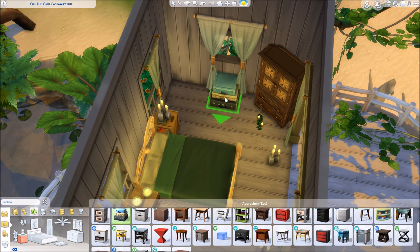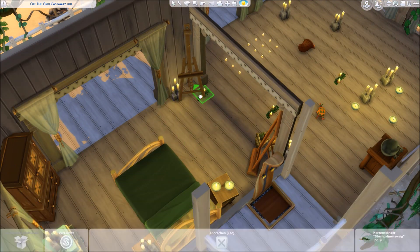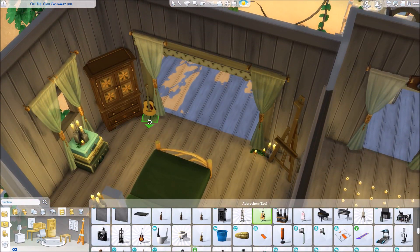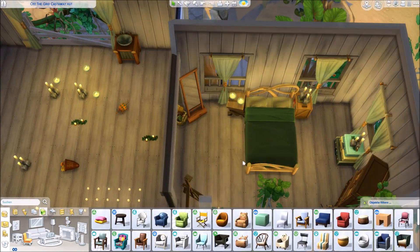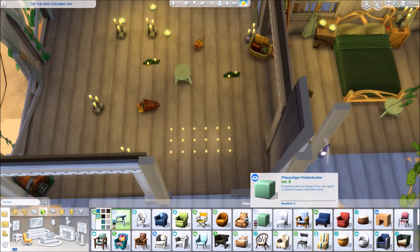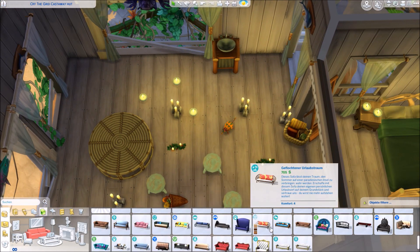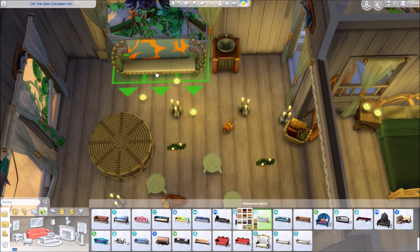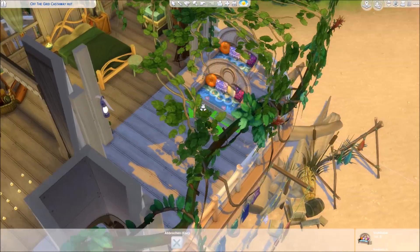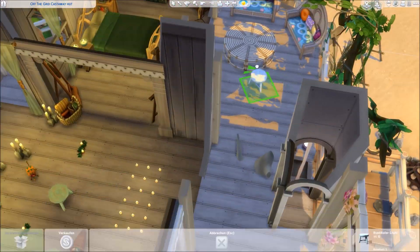I put some seeds and stuff everywhere. In the interior, we basically just have two big rooms — they're actually quite spacious. The shower is outside and the sink will be inside. I set it into the off-the-grid lot, and I thought the game would remind me that I can't use any electronics. I only use candles and wooden stuff, never got a warning message, and everything is well lit because of the candles. So you have a shower and a sink.